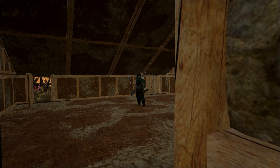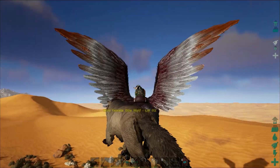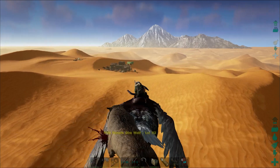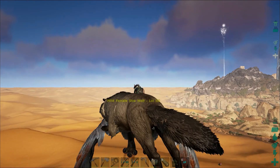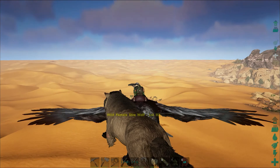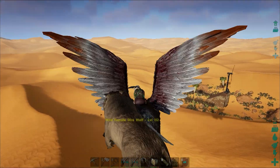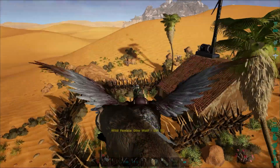Well, how about that? We found ourselves a 112 female dire wolf. Let's get out here and see what we can do. Where is the oasis? It's over this way farther. I guess we're going to use this as a makeshift taming pen for the moment too. I think I turned off the setting for the spike wall so they shouldn't be damaging wild dinos anymore, so it should be okay just to drop it in here.